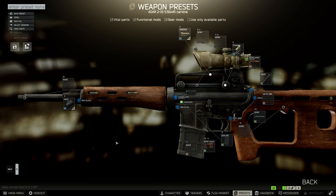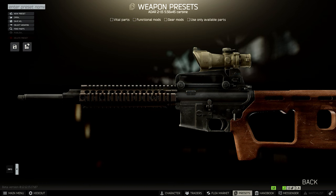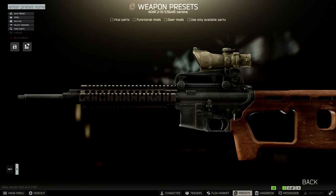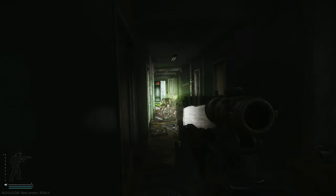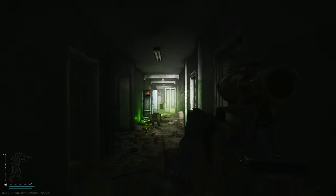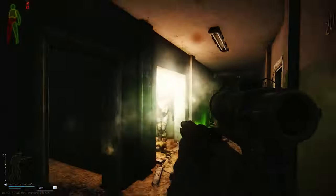If you play a map like Customs where close combat situations are common, you'll want a laser pointer. For that, mount the low profile block, which lets you use a rail — and that rail lets you mount a grip for more ergonomics, plus a laser pointer or a flashlight.